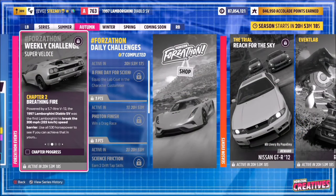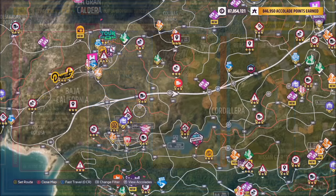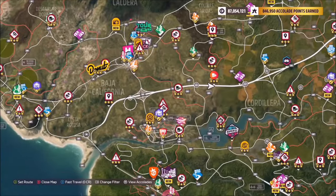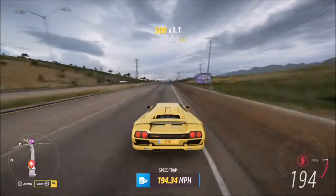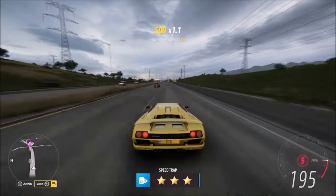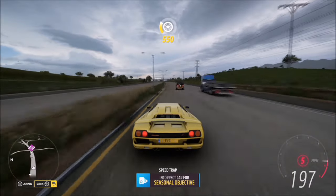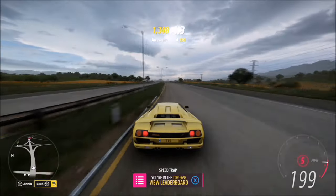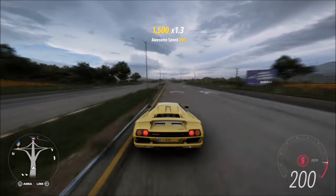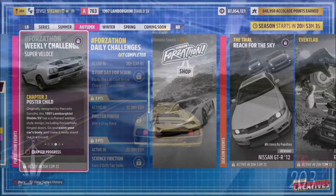The first challenge simply wants you to hit 200 miles per hour in your Diablo SV, so the best place to do this is of course the highway. I've left it stock, so it does take a little bit of a run-up to get up to 200 mph — start at one end or the other of the highway. It won't take ages, but if it's not tuned it will obviously take a bit longer. Either way, it'll hit 200 miles per hour super easily and that'll be the first challenge complete.